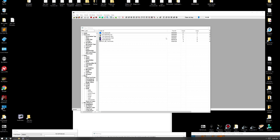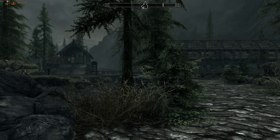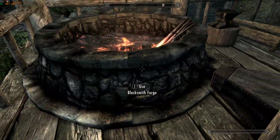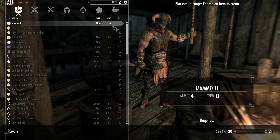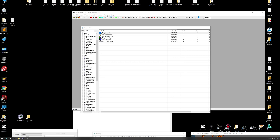Now I'm going to show you what happens when you have no collision on an object in real time. I always center on cell to Riverwood when testing. If you're new to modding, you should always use center on cell. There's my mammoth — here's another mistake modders make: I didn't save it. You've got to save your ESP. So let's try it again.